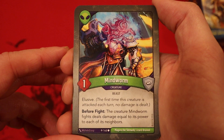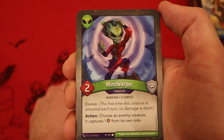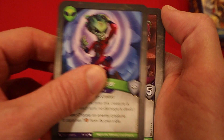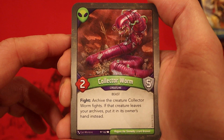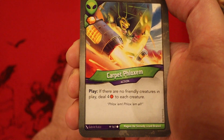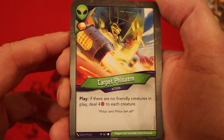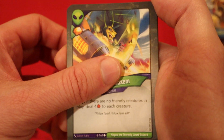Mind Worm, 1 power, Elusive — before the fight, the creature Mind Worm fights deals damage equal to its power to each of its neighbors. Mind Warper, 2 power, Elusive — choose an enemy creature, it captures one amber from its own side. Collector Worm, 2 power, 5 armor — fight: archive the creature Collector Worm fights; if that creature leaves your archives, put it into its owner's hand instead. Two of those — I like seeing that card. Carpet Phyloxom, 1 amber — if there are no friendly creatures in play, deal 4 damage to each creature. I love this as a first turn play when I'm going second because it typically clears out what my opponent's done, and then I can play whatever Mars creatures or other things in my hand.